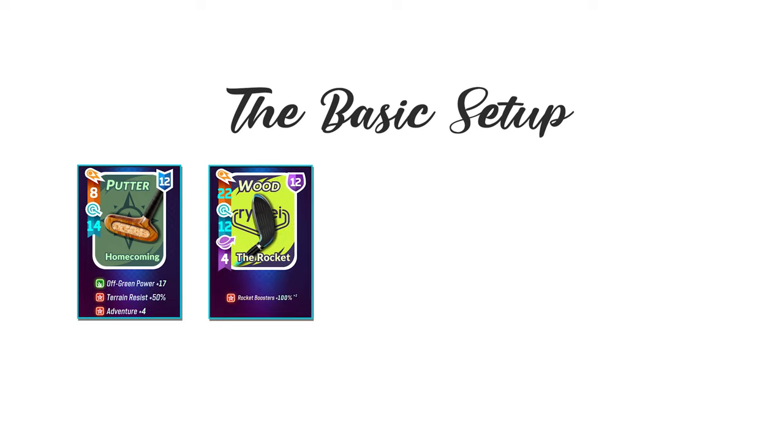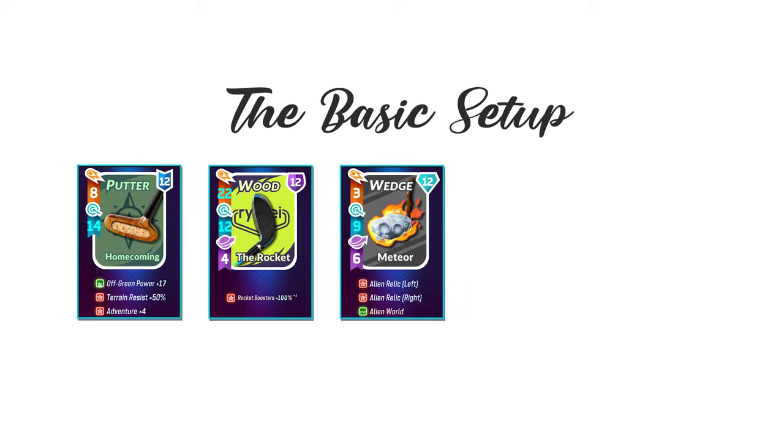In the second slot is the Rocket. In the third slot is Meteor. It doubles the special abilities of the Rocket, which translates to two times the power of your Rocket Boosters.